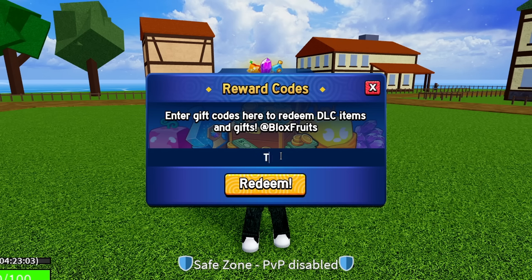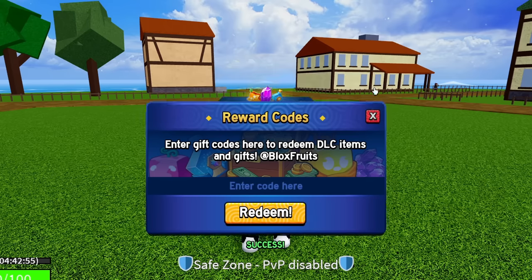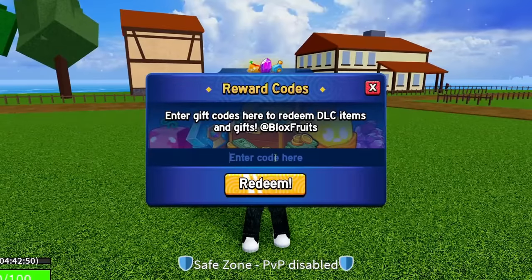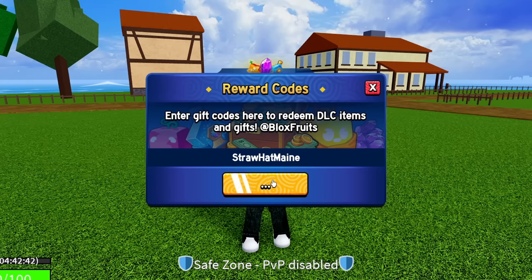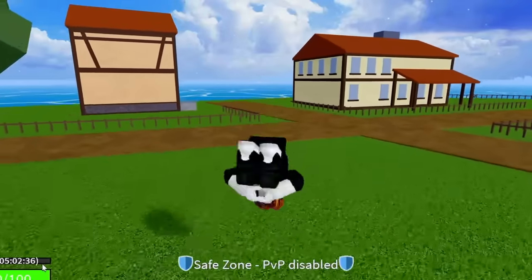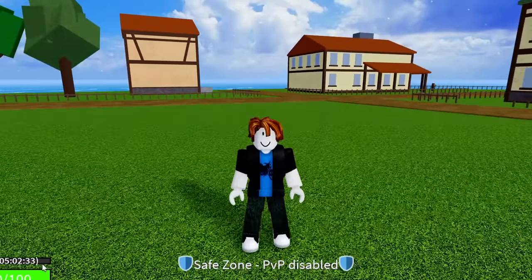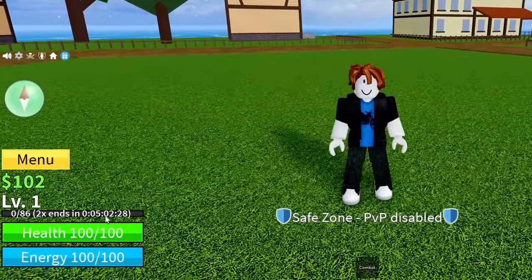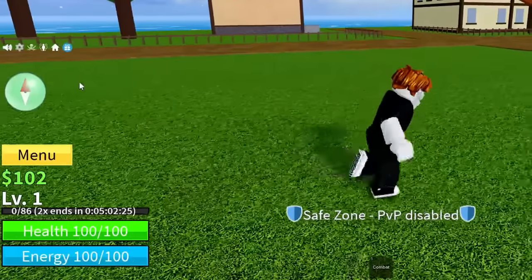The next code is 'tantaigaming' — T-A-N-T-A-I-G-A-M-I-N-G. Success! That gives 15 minutes of double XP. After that, 'strawhatmain' — S-T-R-A-W-H-A-T-M-A-I-N. Success! As you can see from entering all these codes, we're now at five hours of double XP — that's crazy.